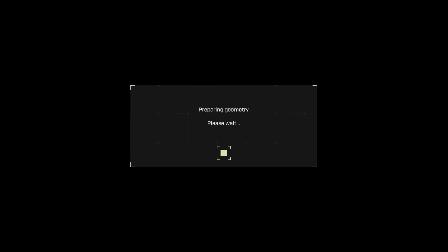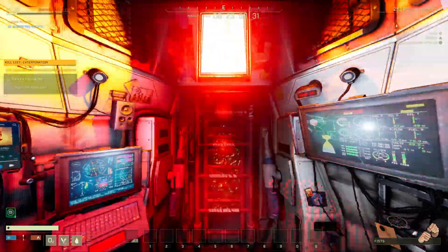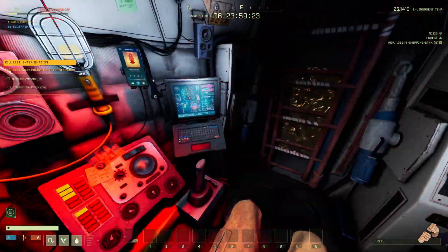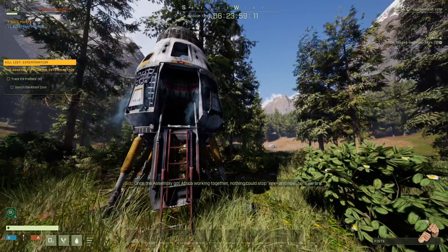Unlike the open world — which is persistent and you can just craft whatever you want — these missions have a set time limit. Anything I build in this area, anything I craft, it'll all disappear when I'm done with this mission. That's why a lot of people wanted the open world, because they wanted more persistent stuff. I kind of enjoyed this because you go down, build a small shelter, and craft only what you need to get out. That's how you get resources.